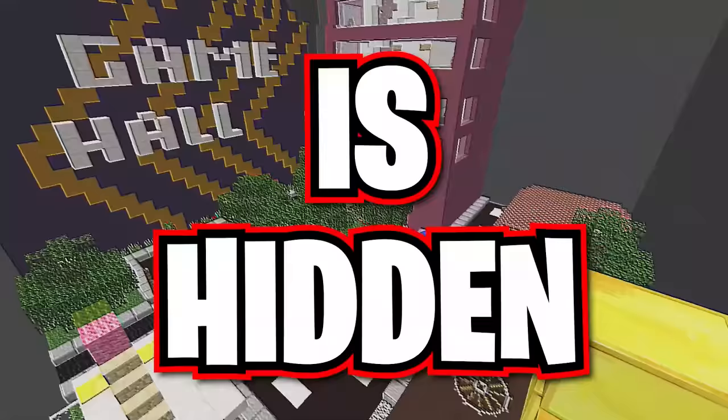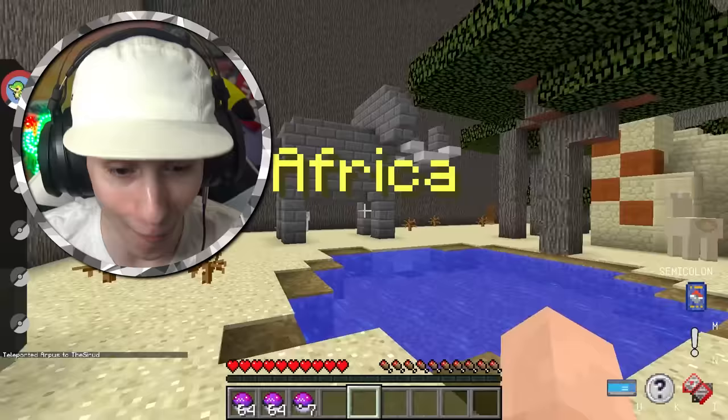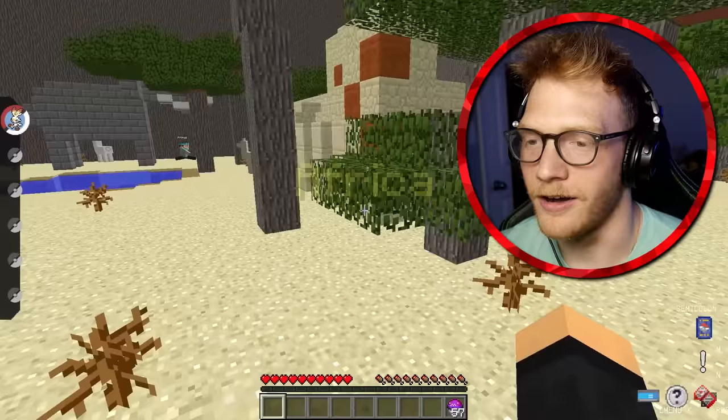A God Pixelmon lucky block is hidden in each of these seven maps. First one to find it gets to break it, and at the end we battle. Three, two, one, go! I gotta find this block. Surely it's gonna be like up in the air, right? Because whoever hid this is gonna hide it in the most annoying spot ever.